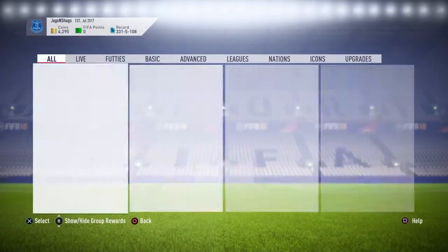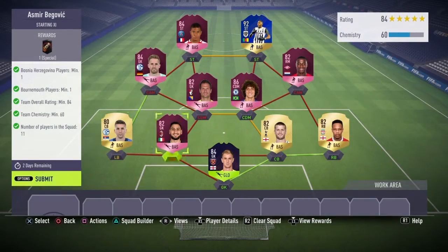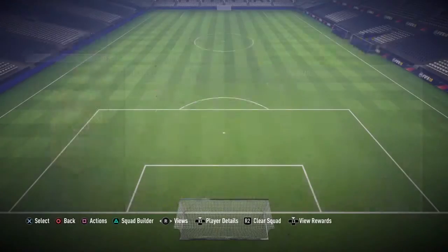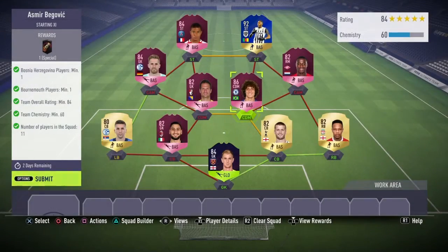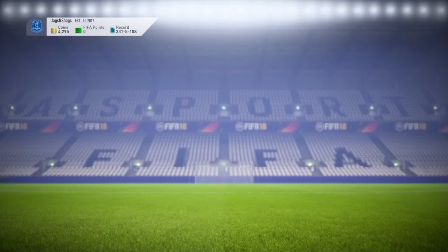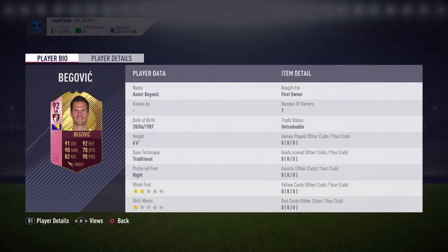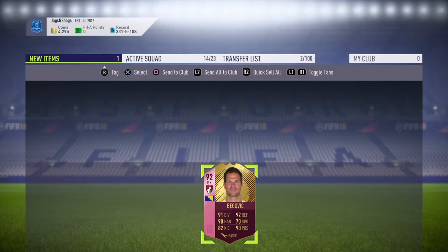That's the team complete. That cost me 5k — that'll probably be the title now. That was quite easy actually for a 92-rated card, because his normal card was broken originally. He's untradable — all the FUTties are obviously untradable, and the only ones I bought were those two. Asmir Begovic completed, very cheap — he looks very good. Thanks for watching the video, hope you enjoyed it, leave a like if you did and subscribe if you're new, and I'll see you next time.